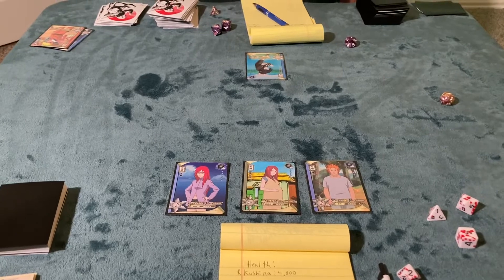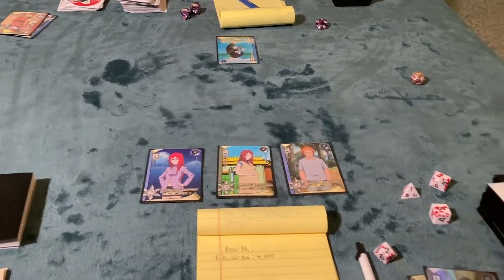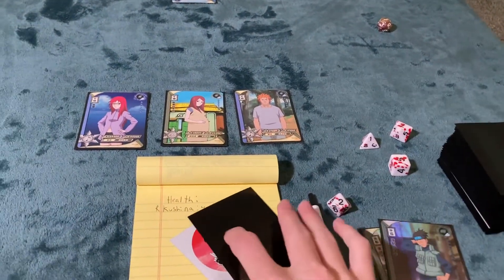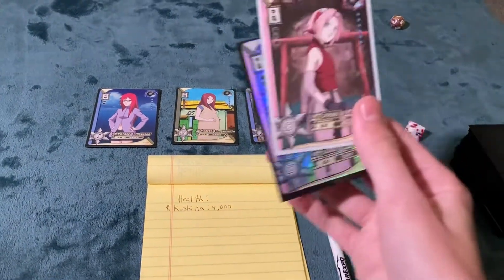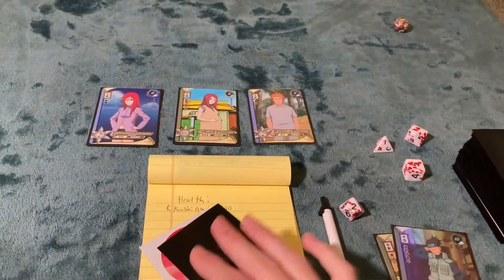Since Adam defeated two of Connor's cards, he gets to draw from his R/SR pile, being that the two cards he killed were R cards. He picks two cards from that pile, and those cards are now added back to his hand.